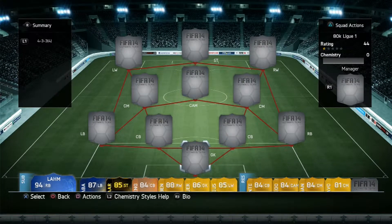What's up guys and welcome to another FIFA 14 Ultimate Team Squad Builder. Today we're doing an 80k League 1 team. I managed to build this team for I think it was 80,650 coins, so near enough 80k.